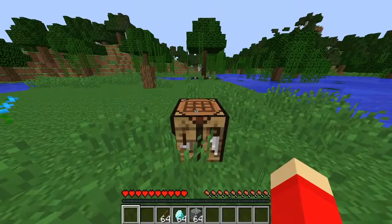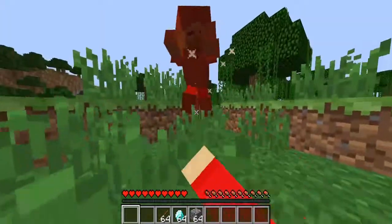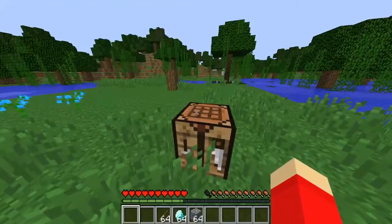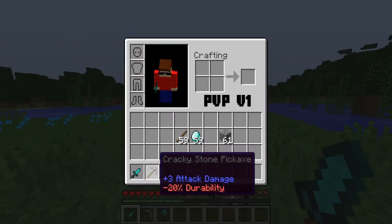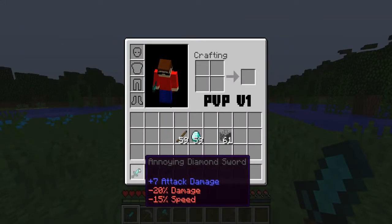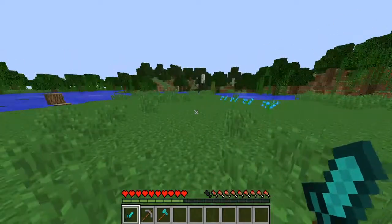Let's go ahead and take a look at number 9. At number 9 on our list, we have the Buff Tools mod. What this mod does is that when you craft something, you have a chance of getting a different kind of tool. So you might have to craft more than one kind of thing.